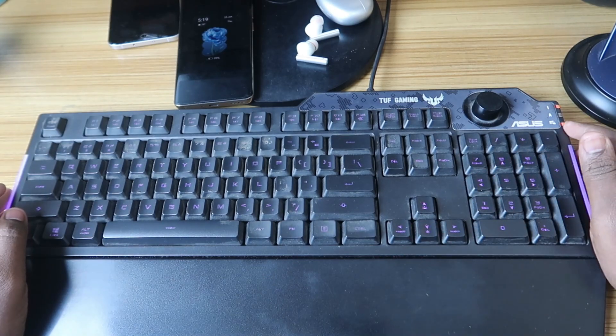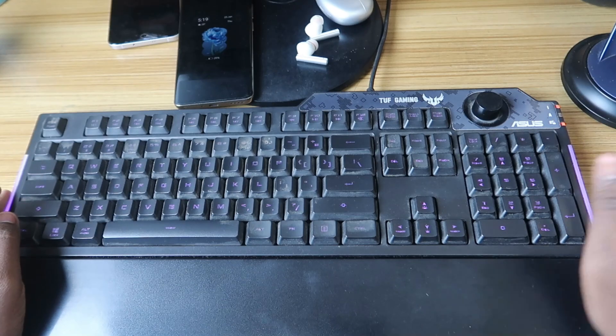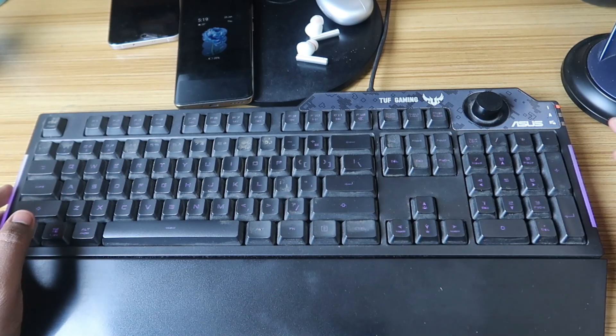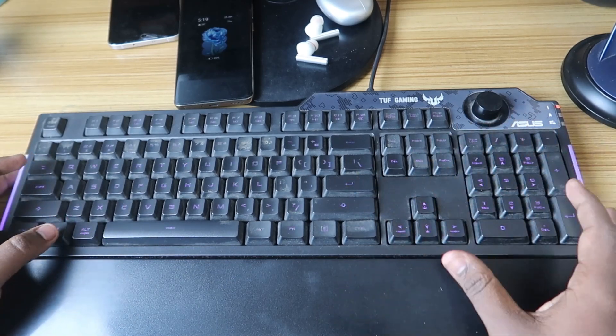To lock the Windows key, press the Function key and Win key. Now it is actually locked — you can see the orange light indication on the Windows key lock. To unlock it again, press the Function key and Win key again, and the light turns off and you can use the Win key again.